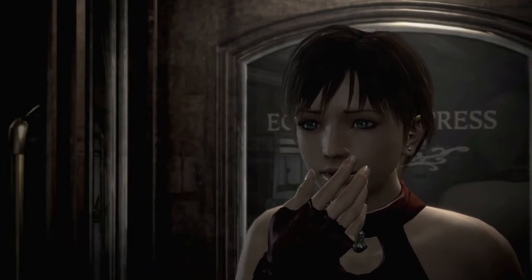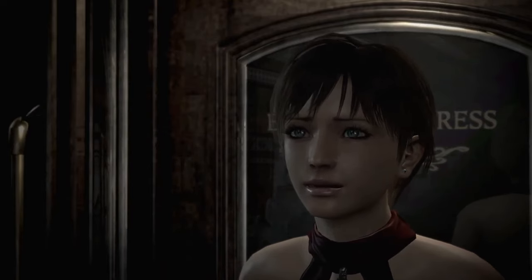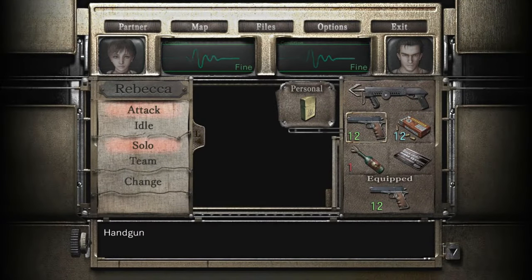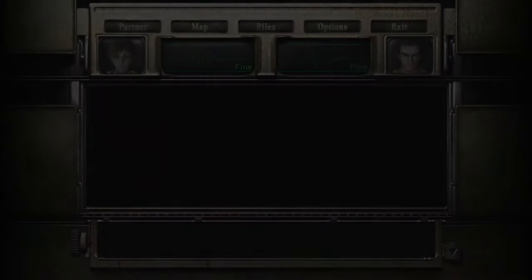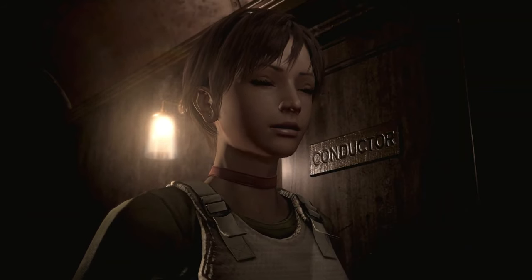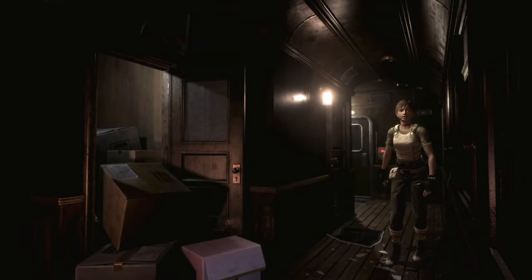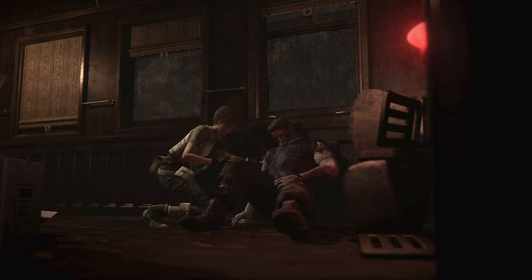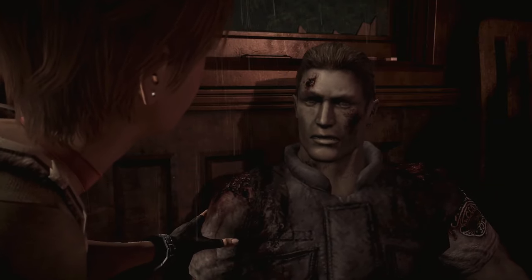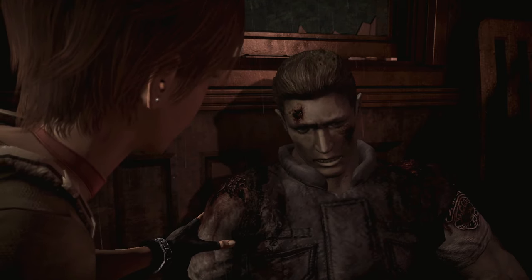I totally get not wanting to focus on them, knowing that fans of RE1 already know how Bravo team members die. But even some back and forth between members would have gone a long way. The majority of them aren't even voiced in this game — the opening cutscene is about all we see of them. During the train section near the end, you're given the choice of using either Rebecca or Billy while the other stays behind for a puzzle. If you choose Rebecca, you get a scene where she encounters Edward — one of her fellow team members, now zombified — directly blocking your path. If you go there with Billy, you get nothing, because Billy would have no idea who this is.